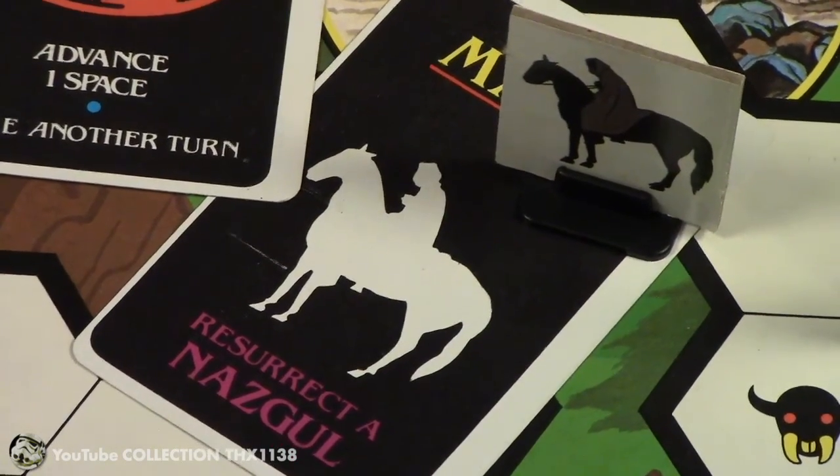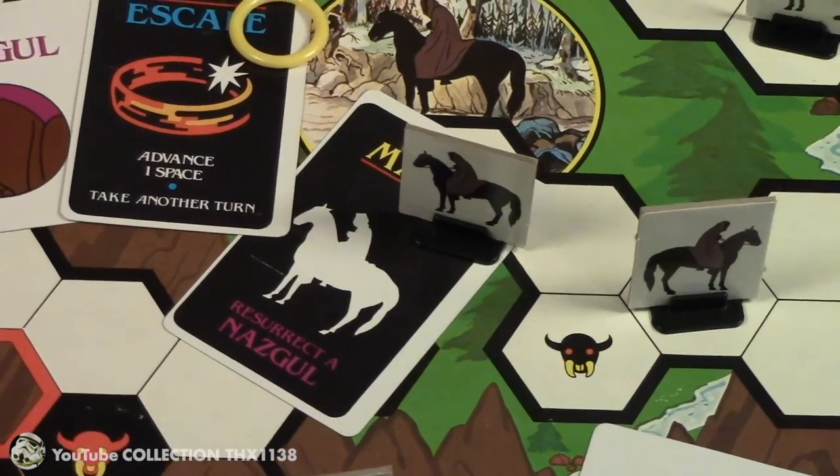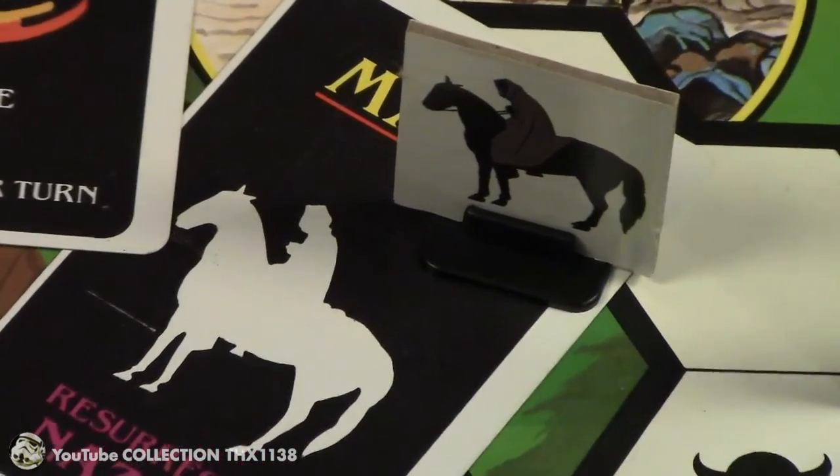There's also a magic resurrect-a-Nazgul card. It works like the move-a-Nazgul card, except in this case you use a Nazgul that's been removed from play.